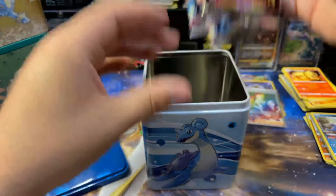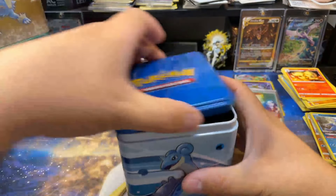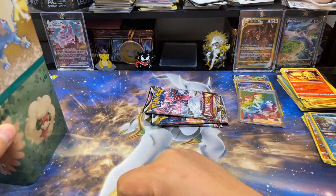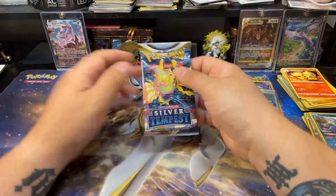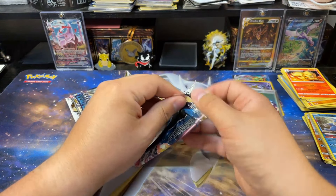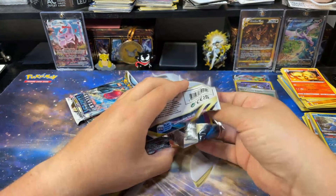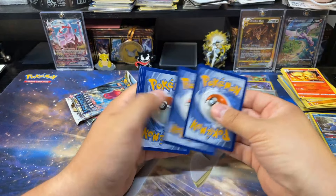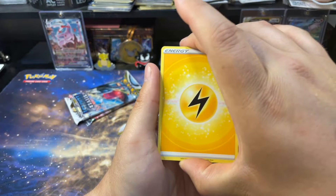Alright, last tin — still the same packs, yes sir. And another Charizard coin, very cool. Let me stack that up. Let's hope the Lost Origin pack has another hit — if we get another Lost Origin hit that would be ridiculous. Silver Tempest could use a few more hits too. We've gotten a Radiant Alakazam, not bad, but when those Collector's Chest god packs were going around I opened quite a few and there were a lot of Radiant Alakazams in those.